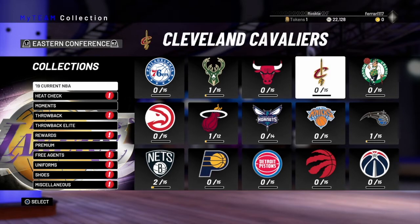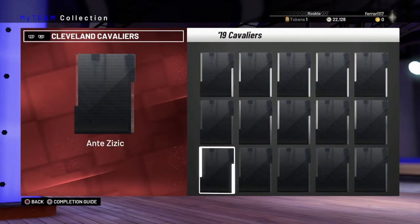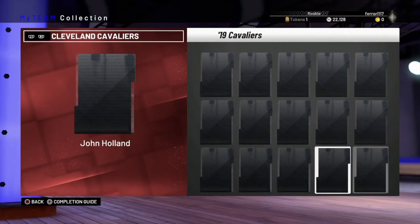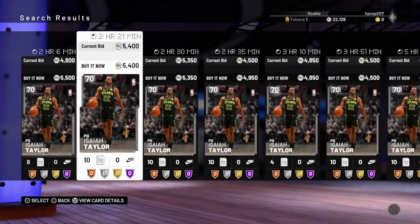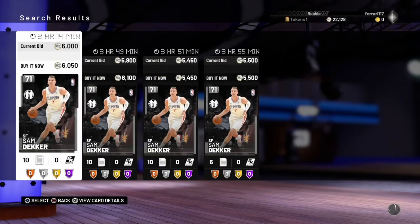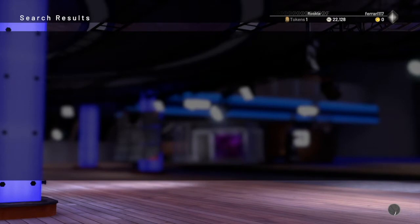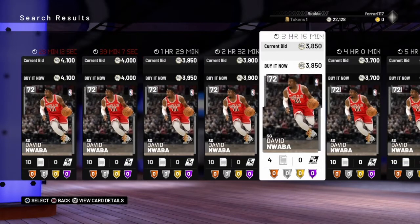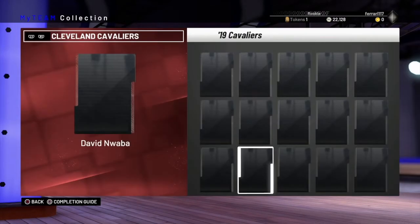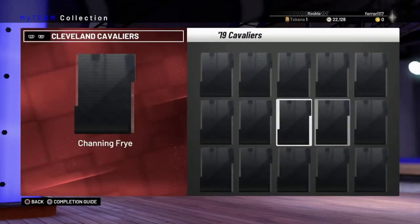We're moving on to the collection you guys want to be looking out for the most — it is the Cleveland Cavaliers. We're going to be looking at seven players out of this collection. Starting with Isaiah Taylor at around 4k, not too bad. Moving on, Sam Decker at 5k. David Nwaba at 3.5k — he's kind of cheap-ish, not really. And Zizic at 3k.